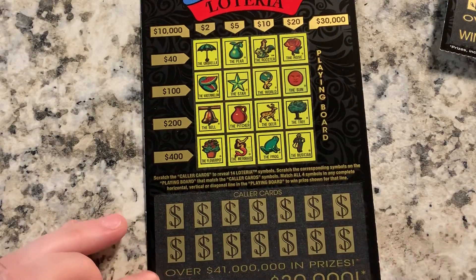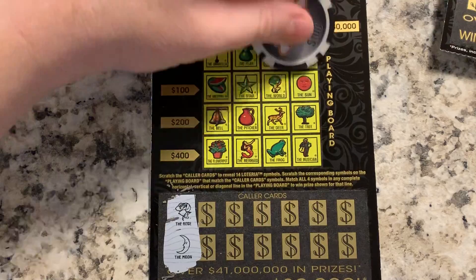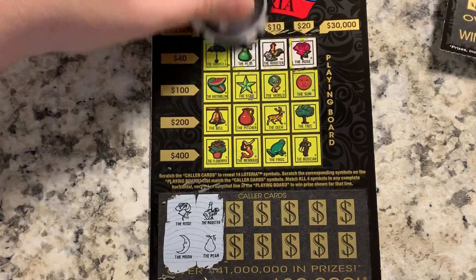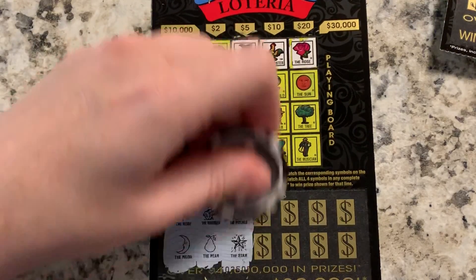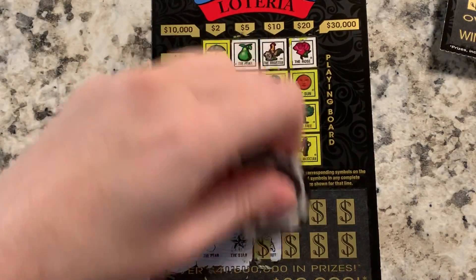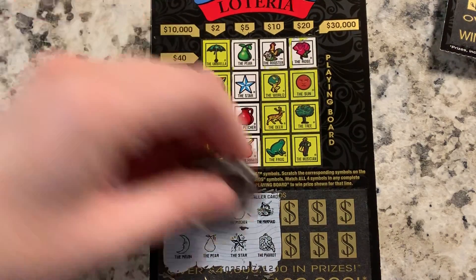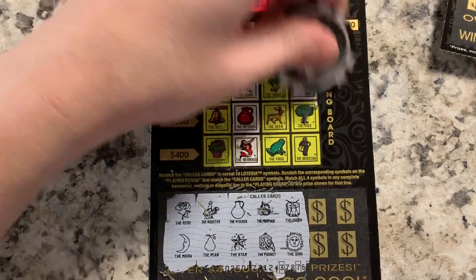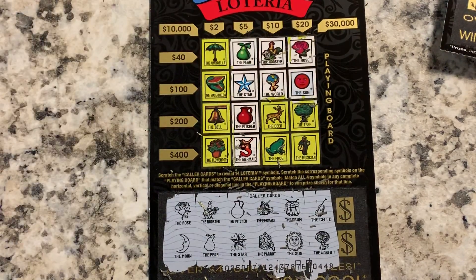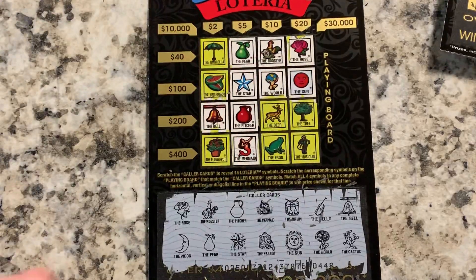I'll have Dave double check me. Ticket 124: the rose and the moon, rooster pair right next to each other — that'd be a nice $40 line right there. The picture and the star, mermaid and parrot — there's the mermaid, no parrot. Drum and sun — no drum. Cello and world — there's the world. Bell and cactus — there's the bell, no cactus. So we've got a five dollar win on 124.